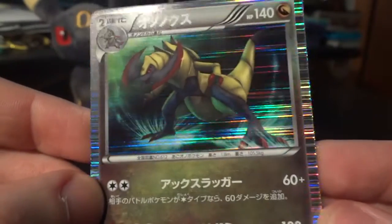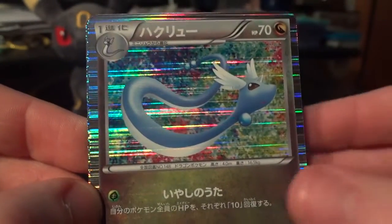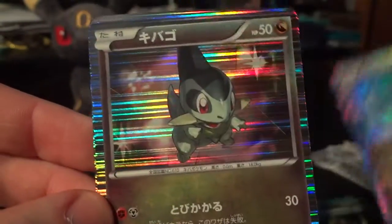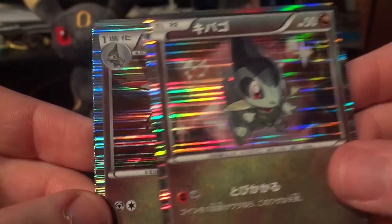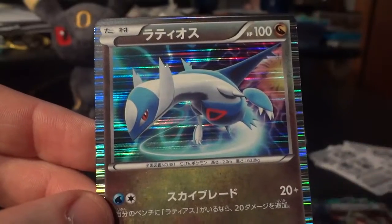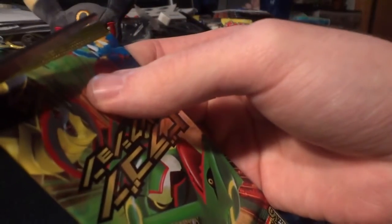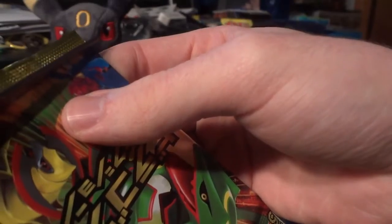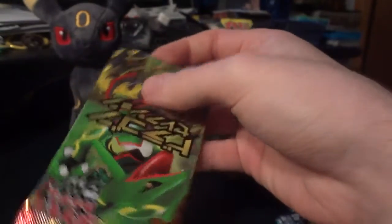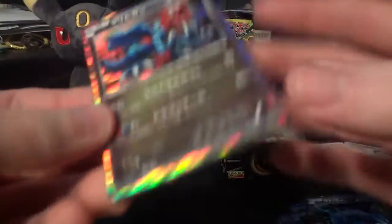And there's the Haxorus. Very nice. Dragonair. Axew. There's the Fraxure. And another Latios. I would be looking to move complete sets rather than single cards. Although if I have extra duplicates of the single cards, I will consider trading those away as well.